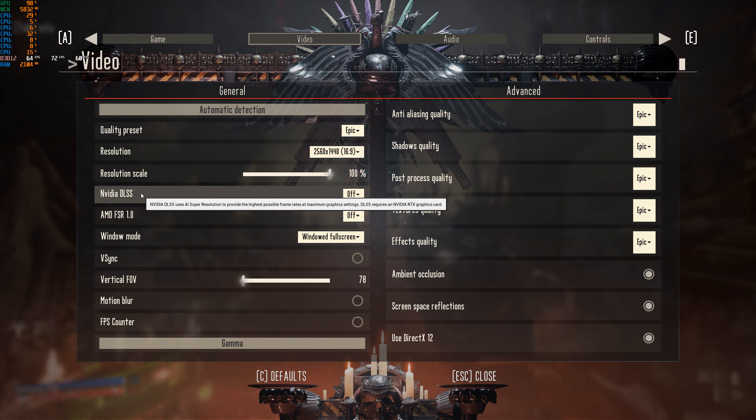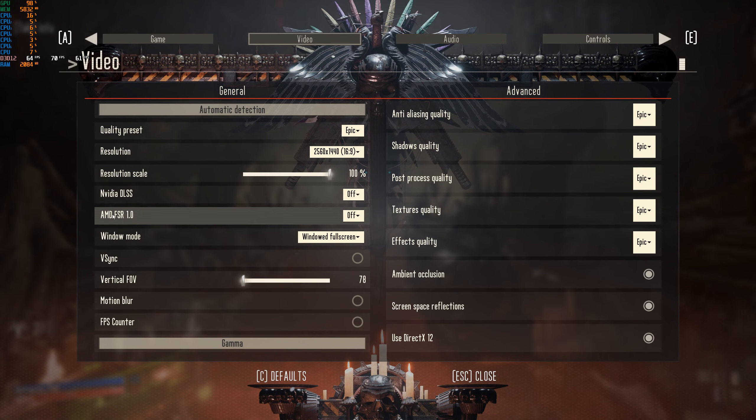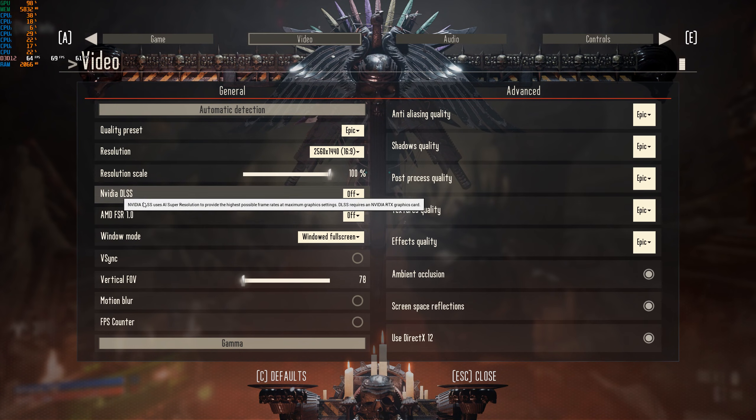Nvidia uses a machine learning algorithm running off the tensor cores of their RTX cards, meaning it only runs on their RTX 20 and 30 series cards, whereas AMD offers a solution that is compatible on way more graphics hardware, including my GPU. I'm running an RTX 2070, so I'm gonna try running this on both and see what happens.